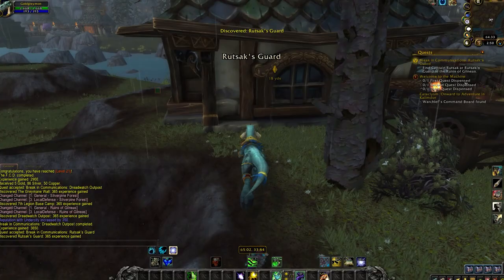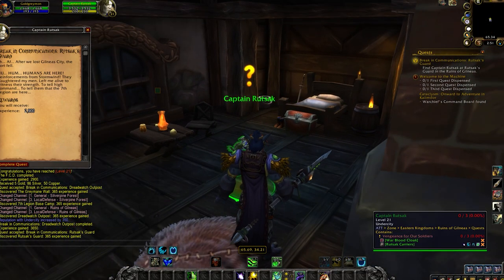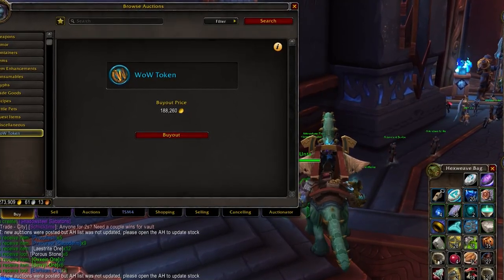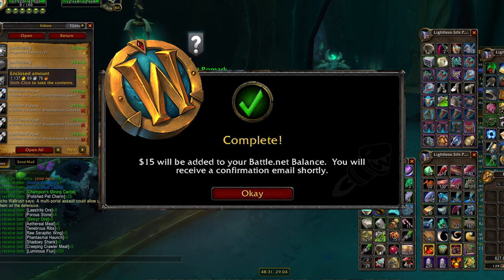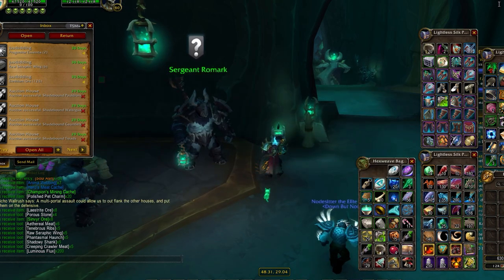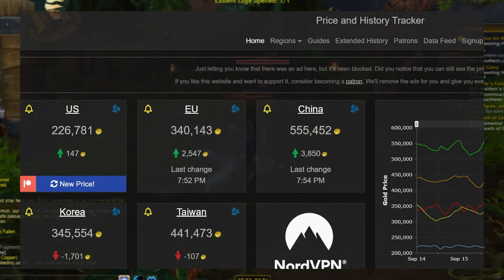To actually convert gold into Battle.net balance, go into the major cities within the game and talk to any Auctioneer to find the WoW Token tab. You can buy WoW Tokens with gold, and once you have one in your inventory, right-clicking it converts it into $15 of Battle.net balance. Alternatively, you can keep it in your inventory to renew your subscription by one month when your subscription runs out. Right now WoW Token prices are slightly more expensive, likely due to Wrath of the Lich King Classic and Overwatch 2 releasing soon.